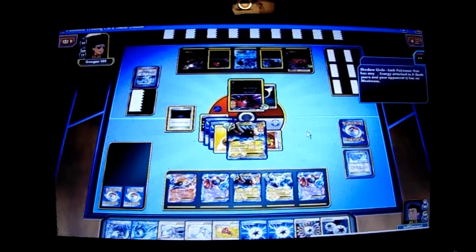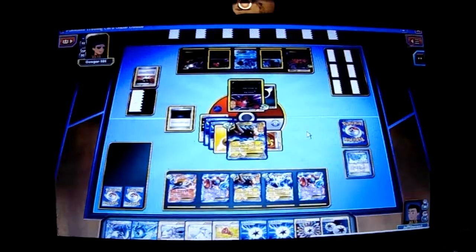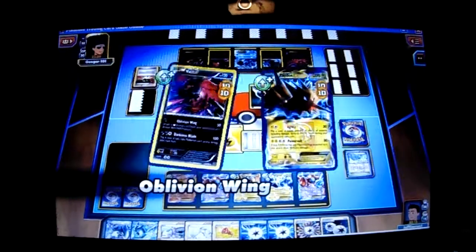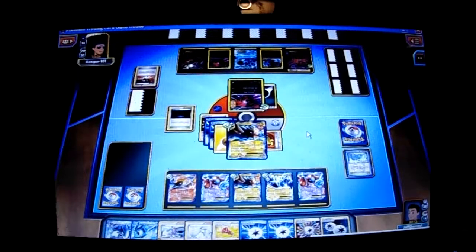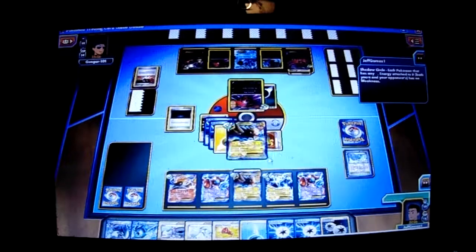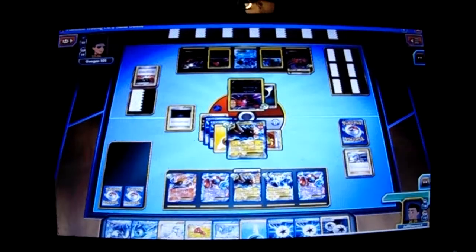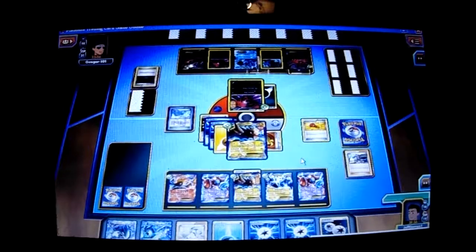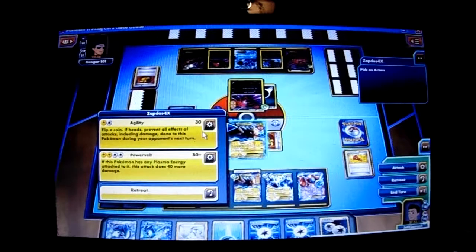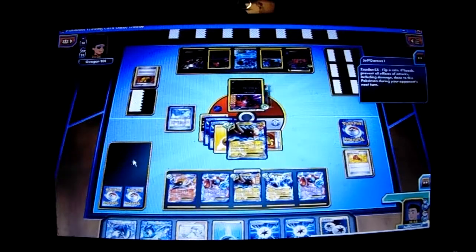We've got a Shadow Circle. I can scout for the next one. Discard for two for an Ultra Ball. I'm moving in for 30. Darkness — I need to react. I'm going to get my little Zapdos ready to attack, attach Lightning to it. I'm going to scout for my other Frozen City. I'll play the Megaphone. I can Agility and knock him out for 140 — 140 will knock him out. And they can't touch me next turn, that's beautiful.